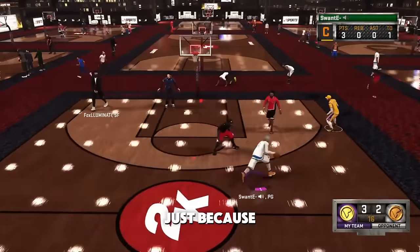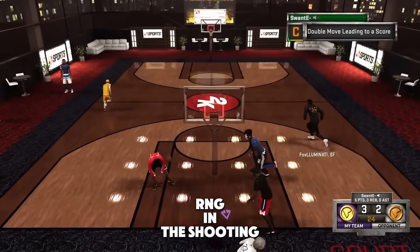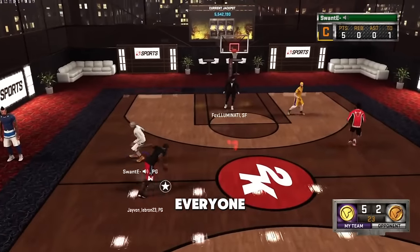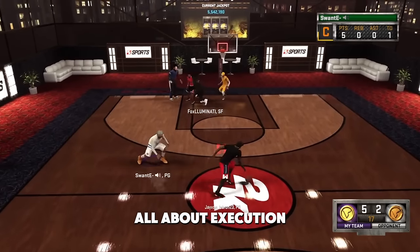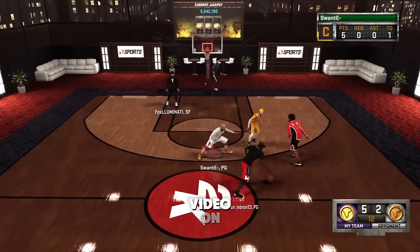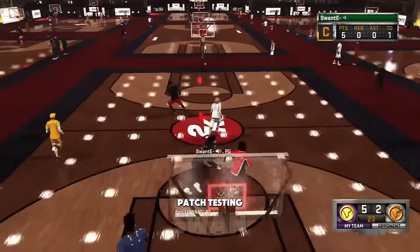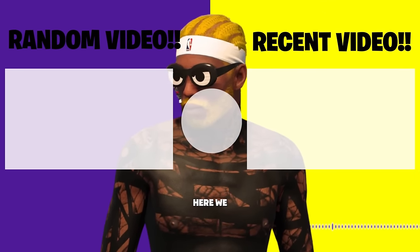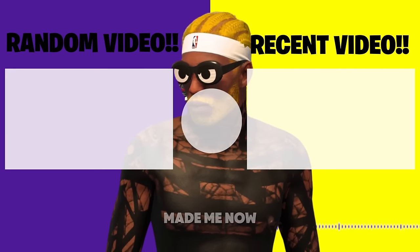They went and made shooting easier — less RNG — but that doesn't mean make it dumb easy. I don't know if the shooting is dumb easy. I was hitting my shots but I saw everyone else missing. You can always do way too much — it's all about execution. Someone's saying they've never seen so many randoms shooting at a high clip. Click the video on screen if you want to see what legend posterizer is like after the patch.